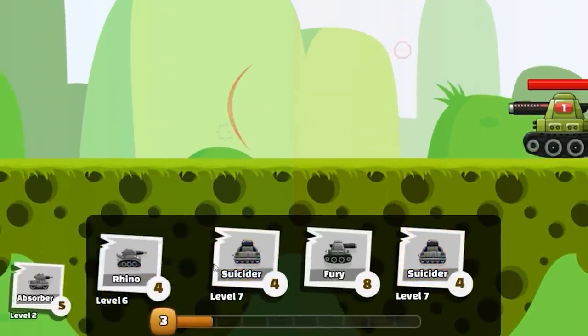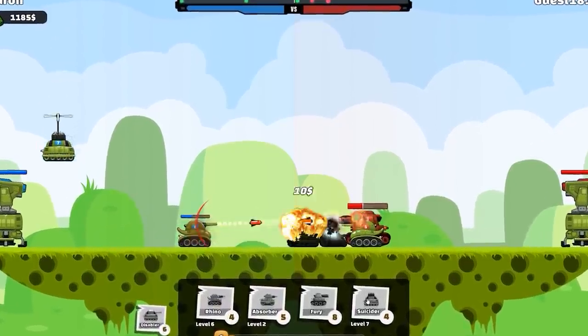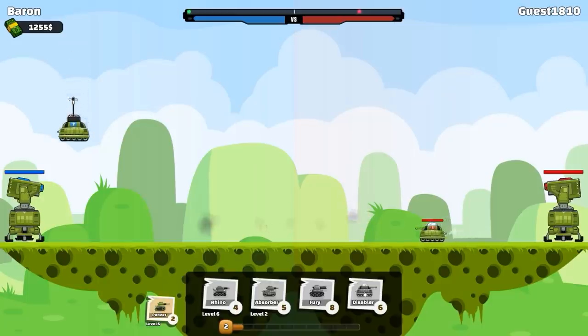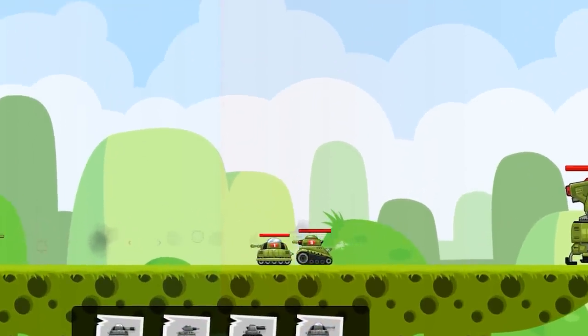Let's get a Disabler, a Rhino, and then we're going to go two Suiciders in quick succession. Is it enough? They got another tank? Fine, we'll suicide that one. Oh, they got another tank — they just keep getting more tanks. Jesus, that's a lot of tanks.